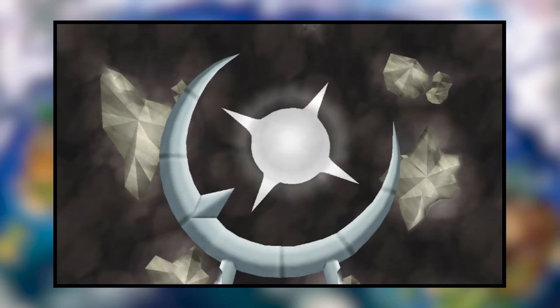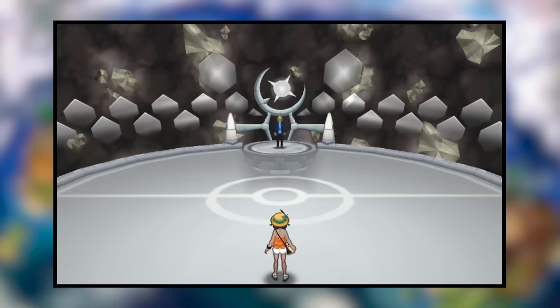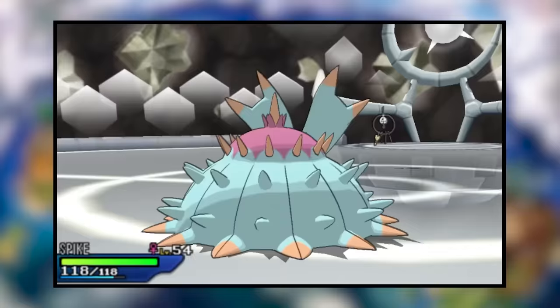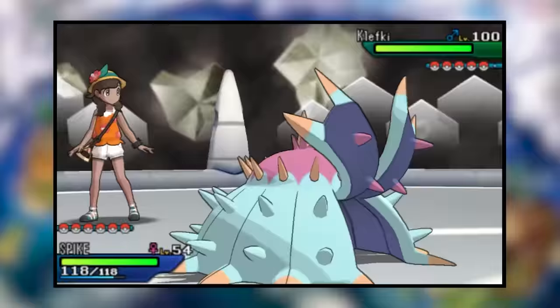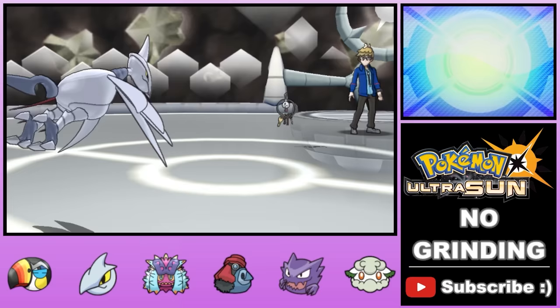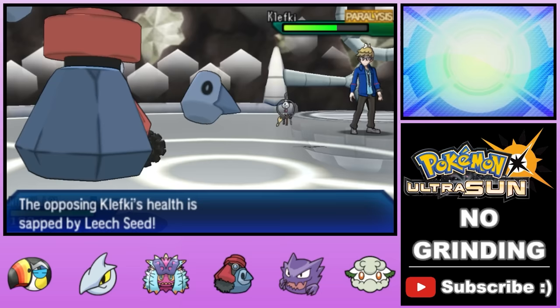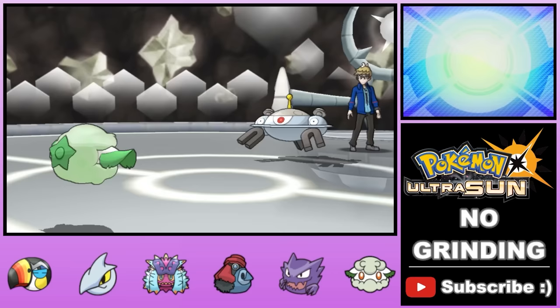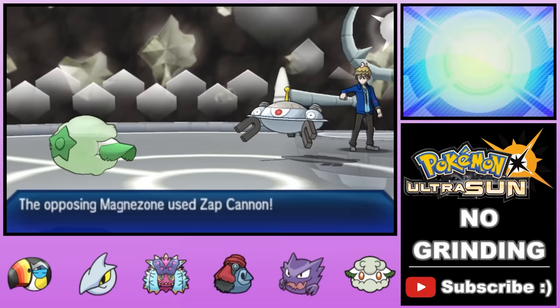We move on to by far the most difficult trainer of the four: Molayne, who specializes in Steel-types — immune to poison. We head in without much of a plan and spend the next two hours figuring out how to beat him. Finally we come up with a convoluted plan: stall out all the PP on his lead Klefki's only attack, Play Rough, while chipping it down with Leech Seed. Once it's out of attacks, it's neutralized and Molayne swaps to his Magnezone. By counting Play Rough uses, we predict the exact turn he'll switch and bring in Cottonee safely to set up Leech Seed on the Magnezone. Unfortunately the Magnezone doesn't miss and we lose Cottonee, but we push on and stall out his Magnezone with Nosepass.